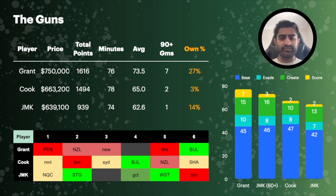I view Grant as number one and Jeremy Marshall King as number two. Damian Cook is here as well at $663k but very lowly owned at only 3%. He is a proven gun of Supercoach, although he does feel somewhat on the decline, and Peter Mamazelis for the Rabbitohs could potentially get a bench spot — so Cook might not be guaranteed 80 minutes. Looking at it, JMK is cheaper than Cook, which is already a plus, and it's less than 100k to go from Cook up to Grant.